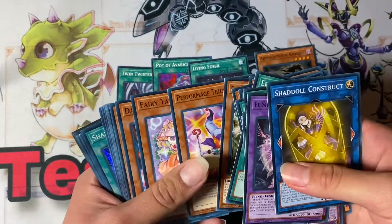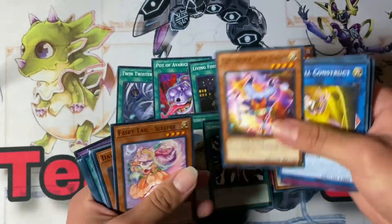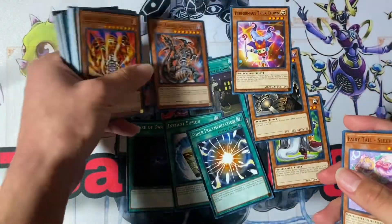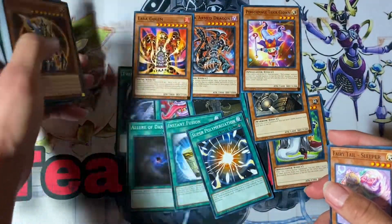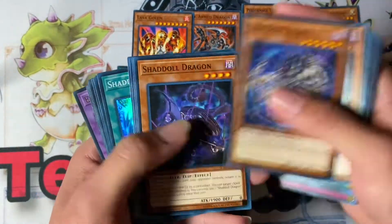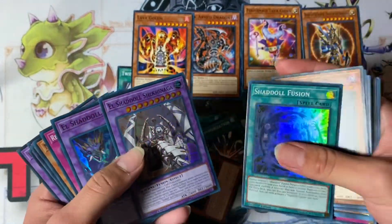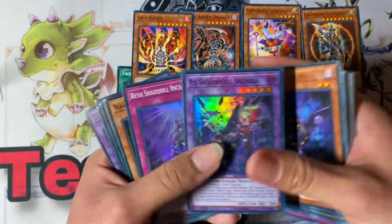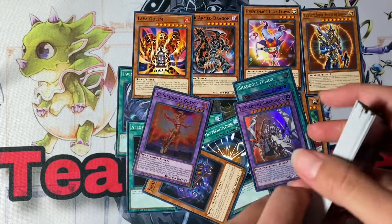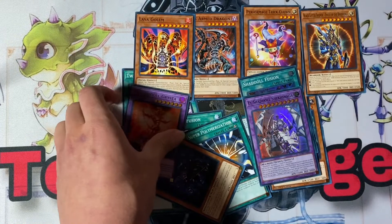Armageddon Knight, Performance Trick Clown — I'm pretty sure that was going high in price so I'll add that in as a good reprint. Dark Armed Dragon, Lava Golem, Black Luster Soldier, Dragon — can't forget Dragon. Shaddoll Fusion, Shiranui, Winda — okay, and Gristia. So these are the noticeable reprints that put this structure deck up on the scale.